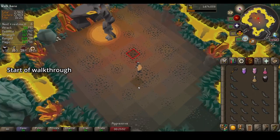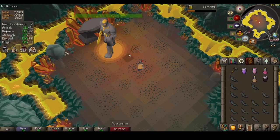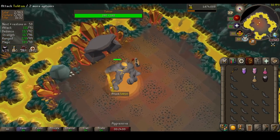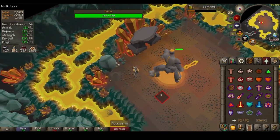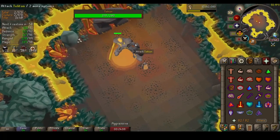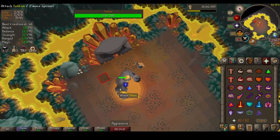Let's start the kill. We're ported up and our HP, prayer points, and energy levels are high enough. Our quick prayer is set to piety and protect from melee. We're going to start the kill by unloading our 2 dragon war hammer specs and moving around Tacton. After unloading our dragon war hammer specs, we're back to the elder maul — this is where our key strategy comes into play.